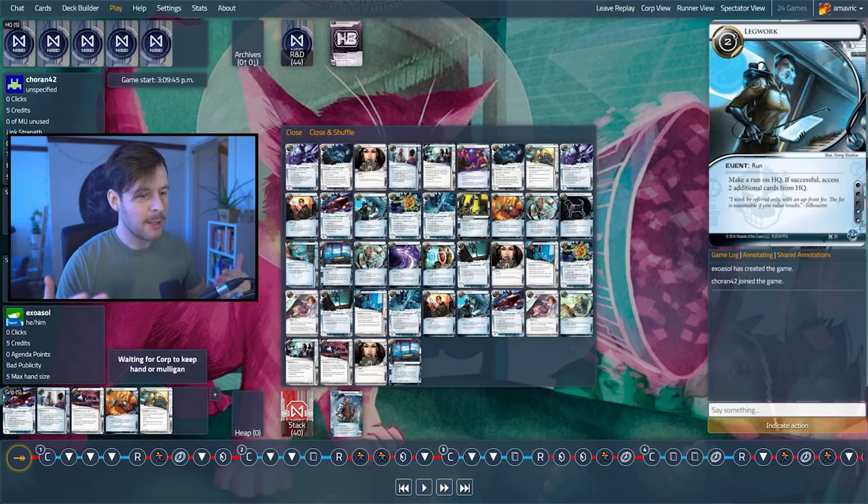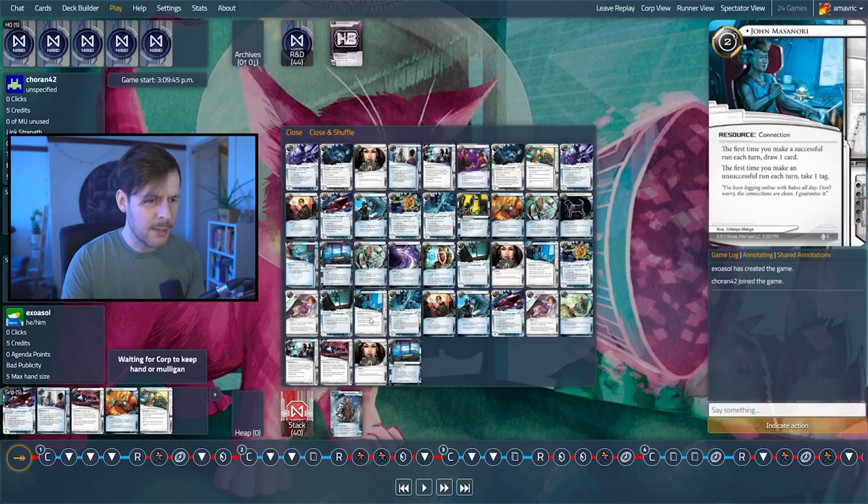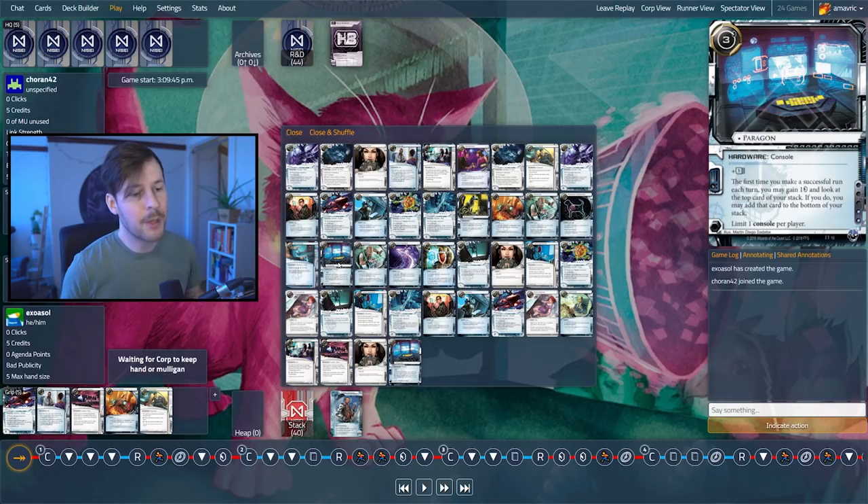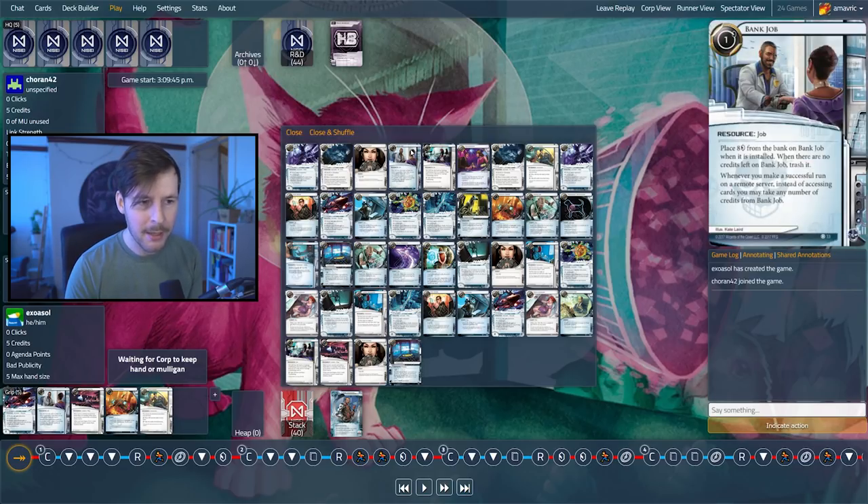When it comes to criminals as a whole, a lot of criminal decks are going to be making a lot of runs and getting a lot of value from them — cards like John Masanori, Security Testing, Dirty Laundry, Paragon. Basically cheap runs are really good for criminals and they can get a lot of value from them. So when you're playing against criminal, you generally want to ice up a bit of everything to make sure there's no server they can get into without spending any money. The only other card I really want to highlight in this list is Bank Job — this card allows the criminal to run a remote server and make seven credits of profit. So it's generally a pretty bad idea to put assets into remote servers unprotected.